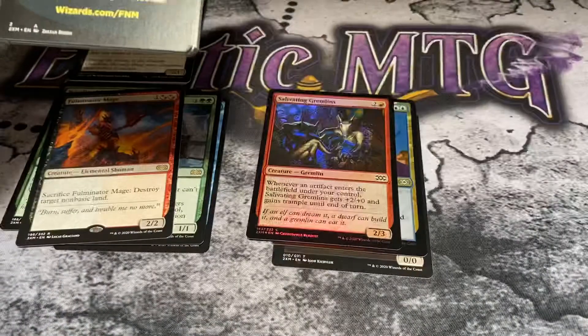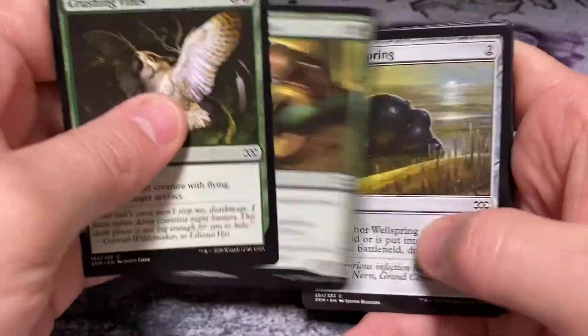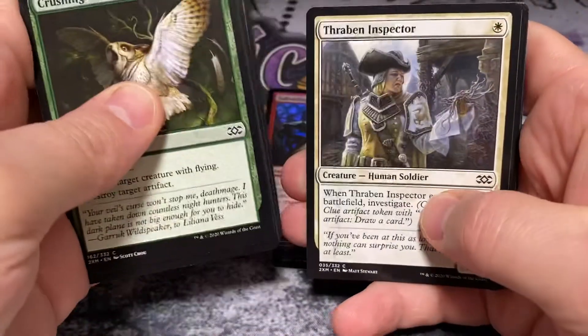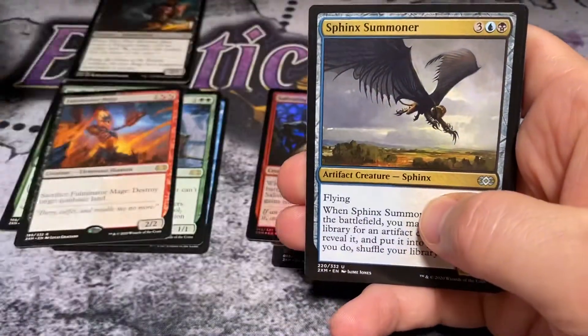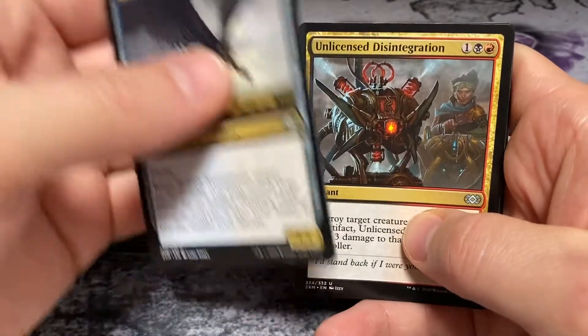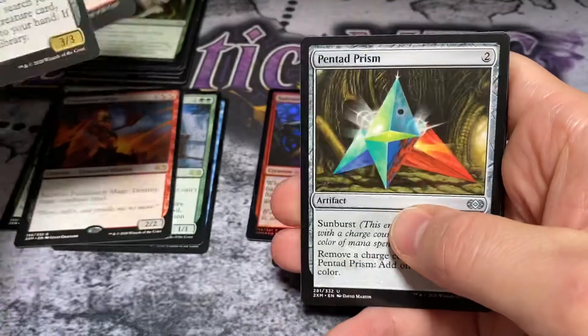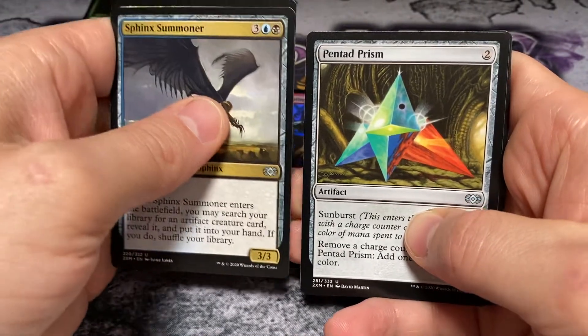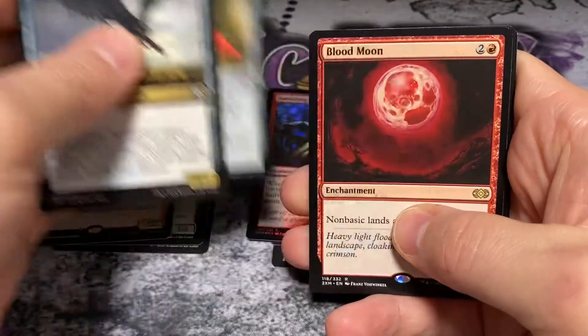All right, good luck my friend, and there is a new auction on so check it out. Brainstorm there. All right: Sphinx Summoner, Unlicensed Disintegration, a Pentad Prism — Pentad Prism, is that how you say that? Your first one.